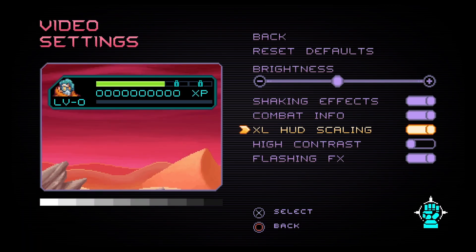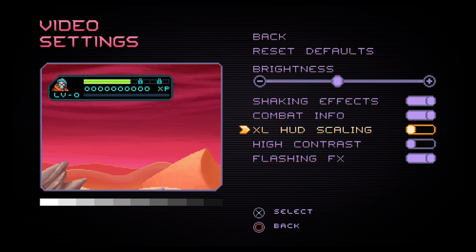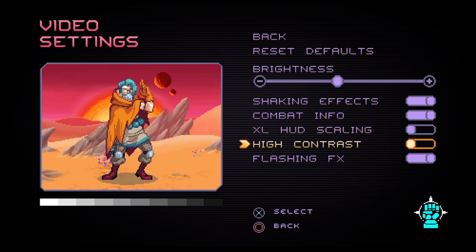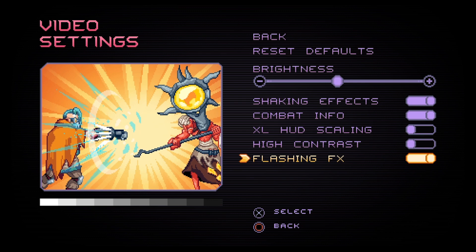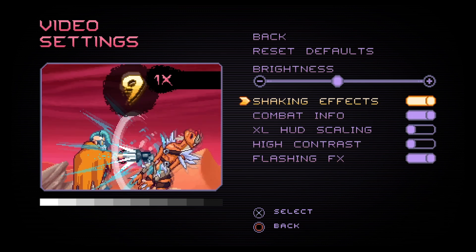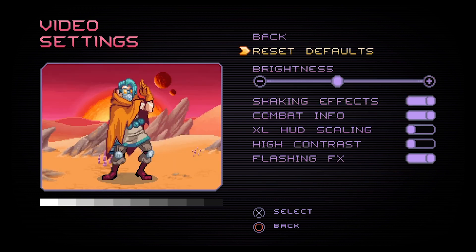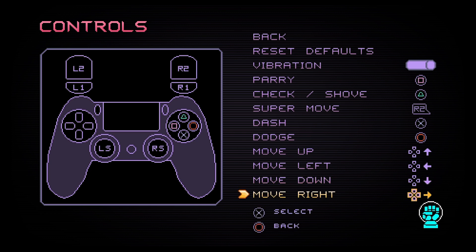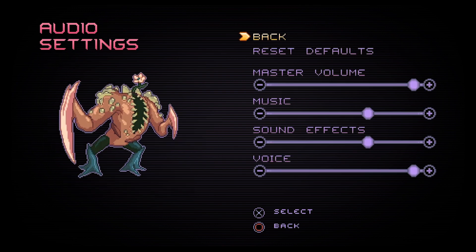Another thing worth mentioning was the amount of settings you can change. You can change to high contrast, which might really help people with colorblindness and things like that. You can also change the flashing effects and the shaking effects. I also really appreciate it when a game lets you remap the controls. When I first started playing, all the motion was mapped to the analog sticks, which I didn't love. But once I found this menu, I changed everything to the D-pad instead.